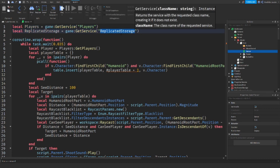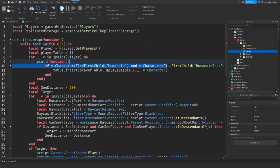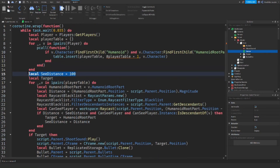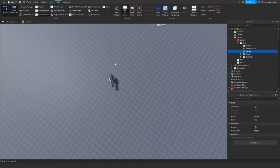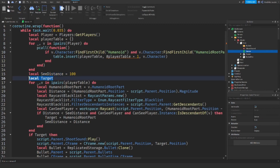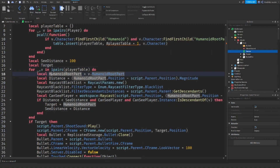We are creating a continuous loop. We will be adding you to a table if you are a player and if you have a HumanoidRootPart. If you have those, we add you to the table, give you a number, and put your character in it too. Then we set some general variables — the see distance equals 100. That's the range around the minigun. If you enter that range, the minigun will shoot. We then loop through every player that could possibly be shot at, get their HumanoidRootPart, and calculate the distance between them and the gun.